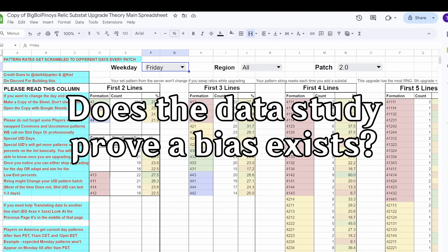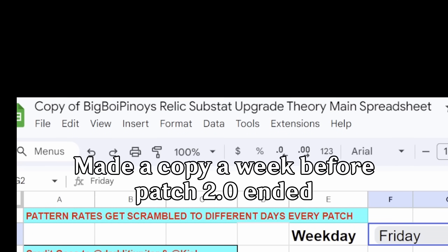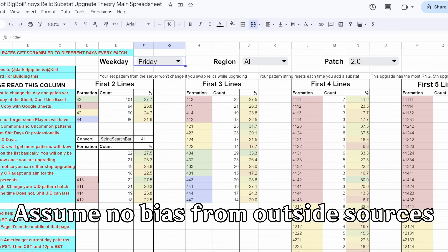Back to our main question: do we have a statistically significant bias or not? I made a copy of Bernard's substat spreadsheets the week before patch 2.0 ended, as this is when most people would actually use the data. For now, I'll also assume that none of the data is significantly biased from outside sources, though we'll see in a bit that this is not necessarily true.